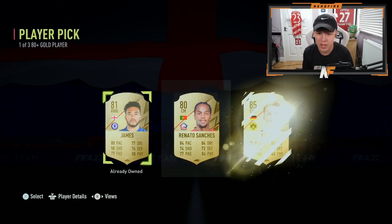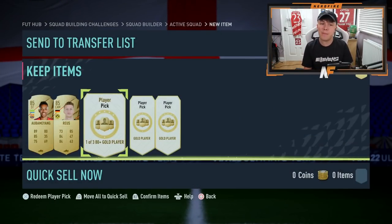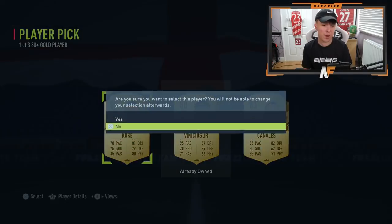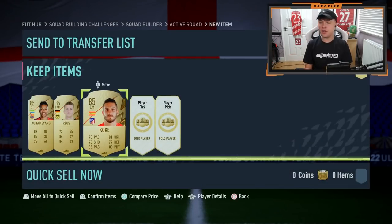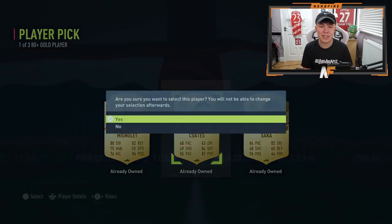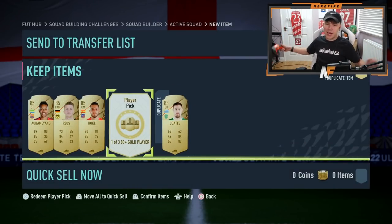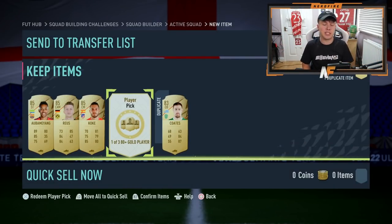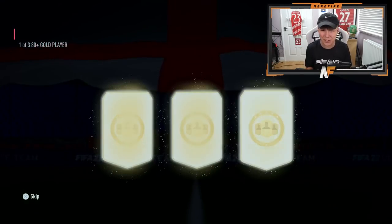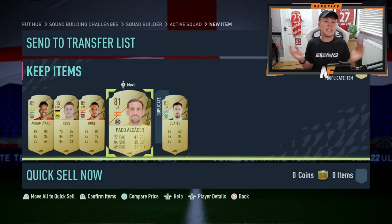Reus and Aubameyang as our first two 85s - three 85s in a row, good fodder. Player pick number four - can we get anything good? It's an 83 this time and they're probably already owned, so likely untradeable. Final player pick before we get into more of these and some 86-plus double upgrades - can it be anything good? 81 sadly. We started off well with three 85s at the start, not too bad.